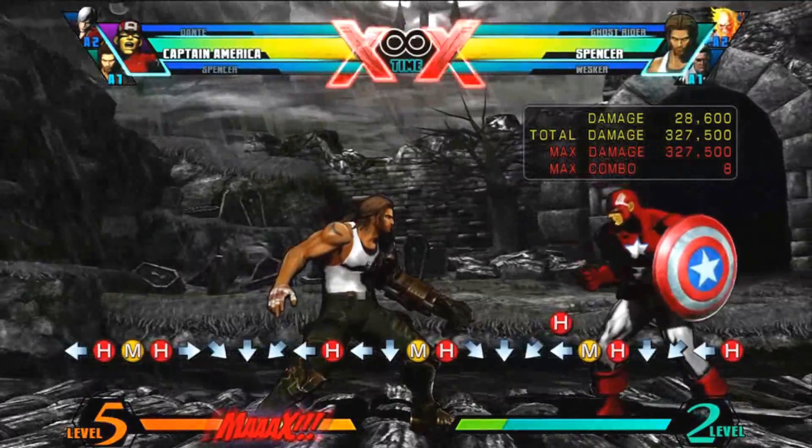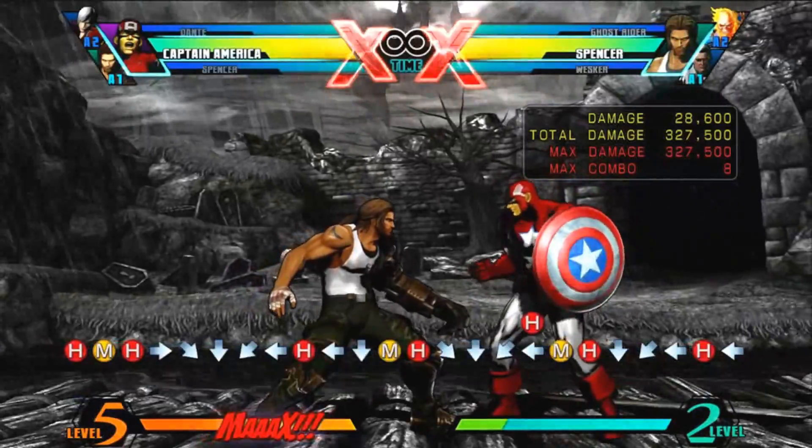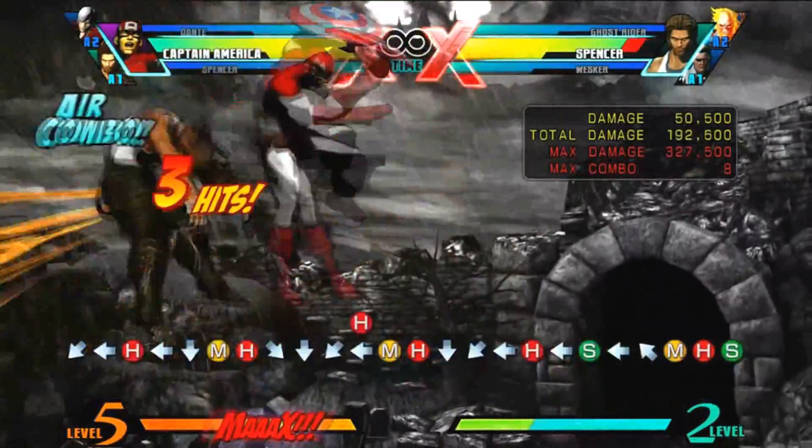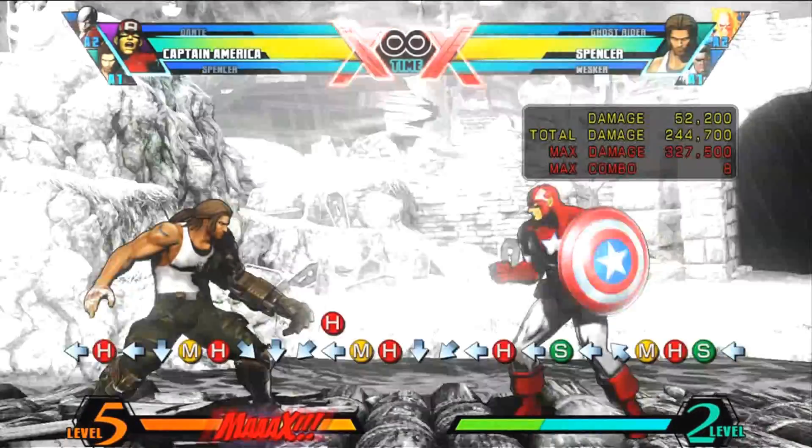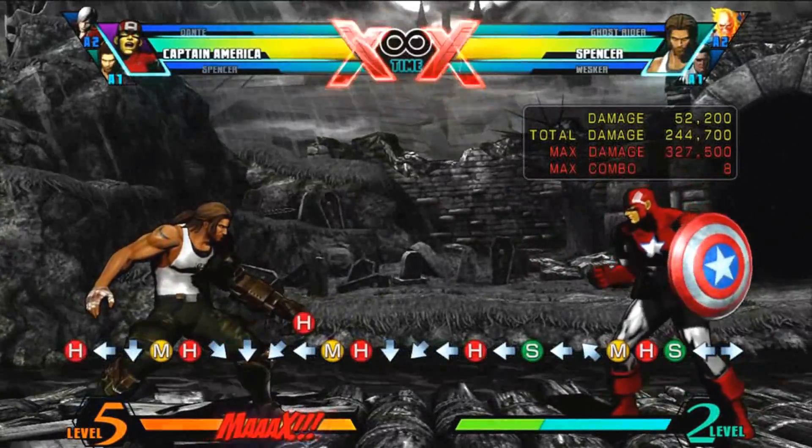Give time for the hard to come out. That's going to be another two hits. After the two hits of the shield slash you want to hit special, then air medium hard special, bringing the character right back down to the floor.